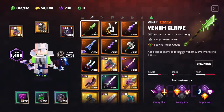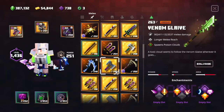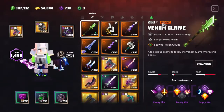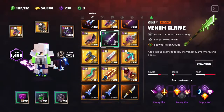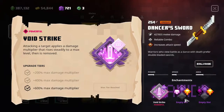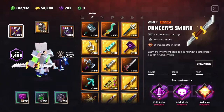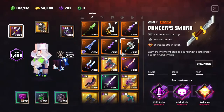Then I look through the melee section first in my inventory. I'm not really planning everything out — I just look through all my melee weapons and look for something that could work. For example, if I want a normal tank build, I might see the Dancer's Sword and think that could be cool, enchanted with Void Strike, Crits, and Radiance. Sometimes it's that easy — just look through the inventory, find something cool, and use it.